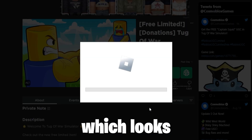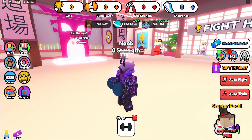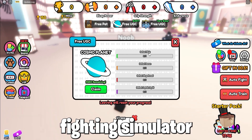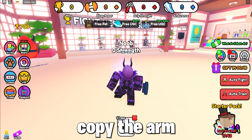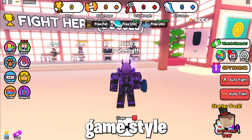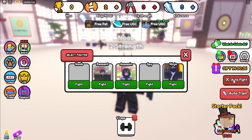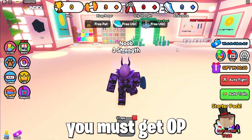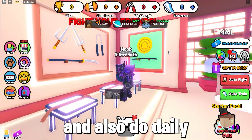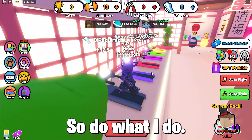Next, to get the item Captain Squid, which looks cool and cute, you must join the game Tug of War Simulator. This item is a lot like Arm Wrestle Simulator, followed by Ninja Fighting Simulator, as a lot of new simulators copy the Arm Wrestle Simulator concept. It's easy to play as it's the same thing but a different game style. To get the free in-game UGC item, you must get OP by training, as you can auto-train AFK and auto-fight AFK. Also do daily spins and gifts to then progress onto the next worlds to get these free in-game UGC items.